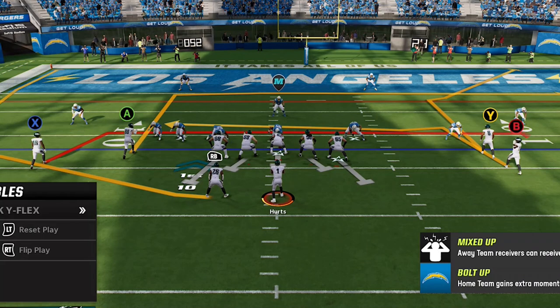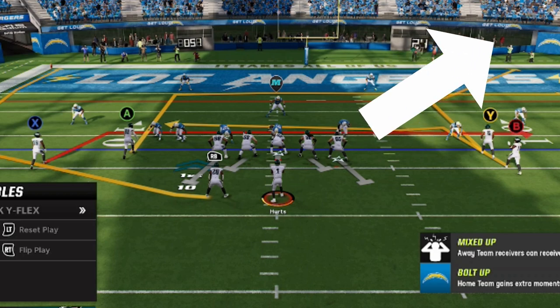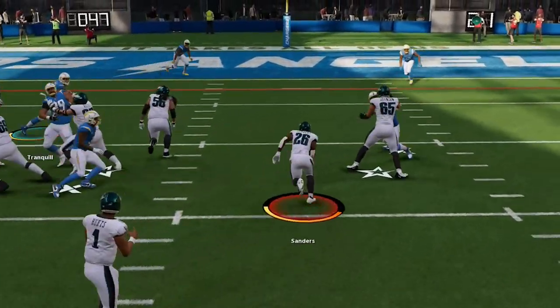You might have noticed that I've talked about three different areas of the field being attacked in just two plays, which is why these are the two main plays of the formation. The run is up the middle, the wheel route is underneath to the right, and the corner route is deep outside to the left — making this very hard to cover all three options. I have yet to run anybody that has effectively stopped all three.